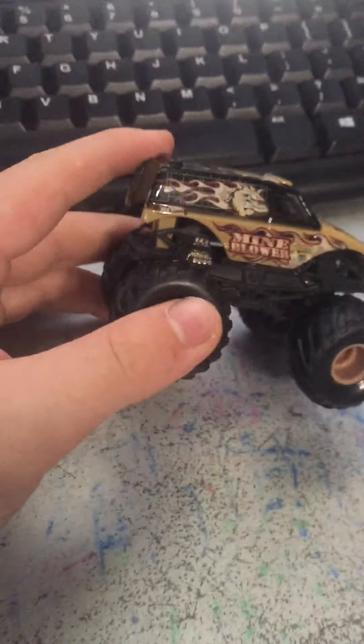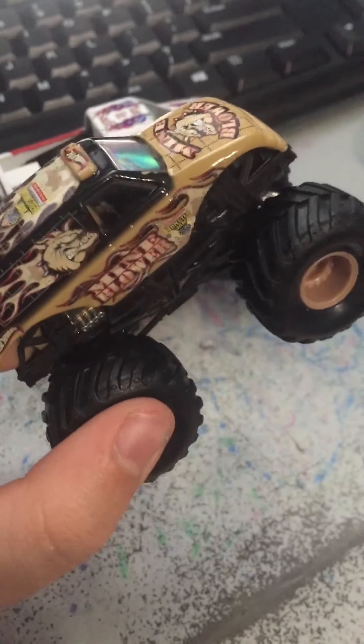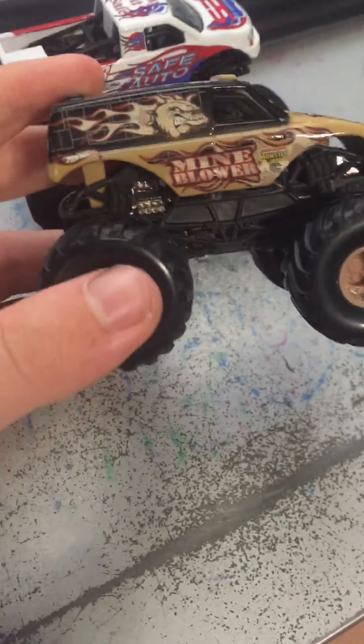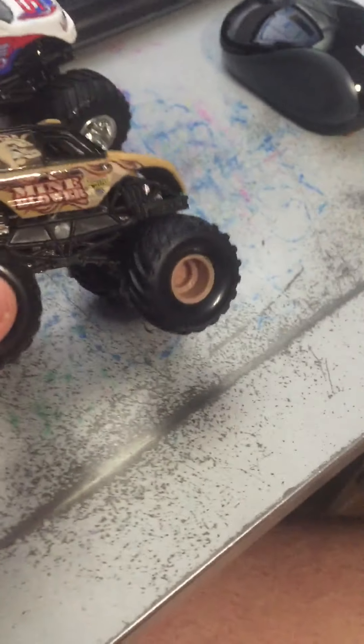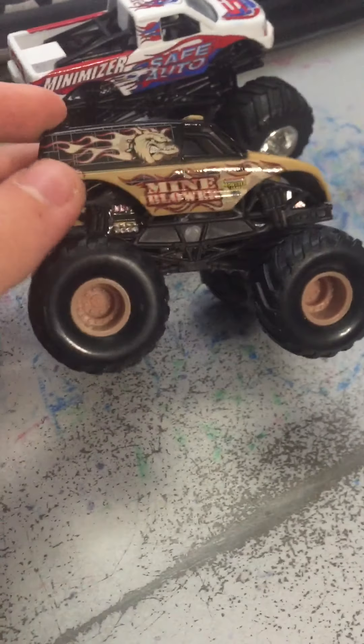Number eight: we have Mind Blower. It was only released in a small hub, not in the bigger hub versions like Safe Auto Minimizer, for example. Mind Blower was released in like 2000 or 2001 or somewhere around there. I got this from my mom's old store — she used to work at St. Vincent's, I think. I'm barely seeing a few people have this. I mean I've seen like five creations have it and some other people, but I'm not seeing many people have Mind Blower.